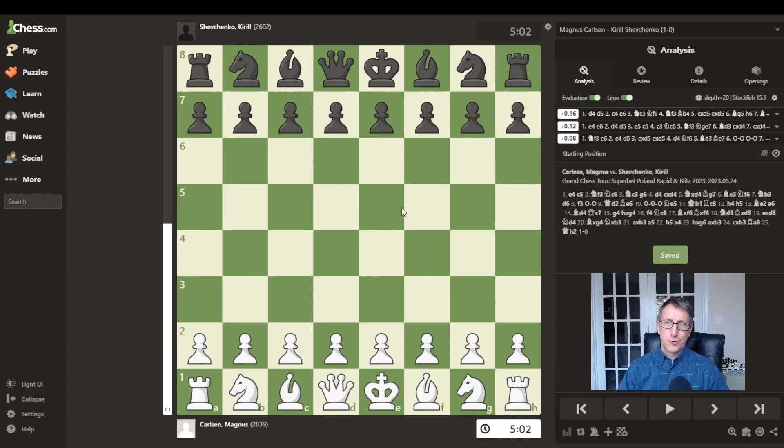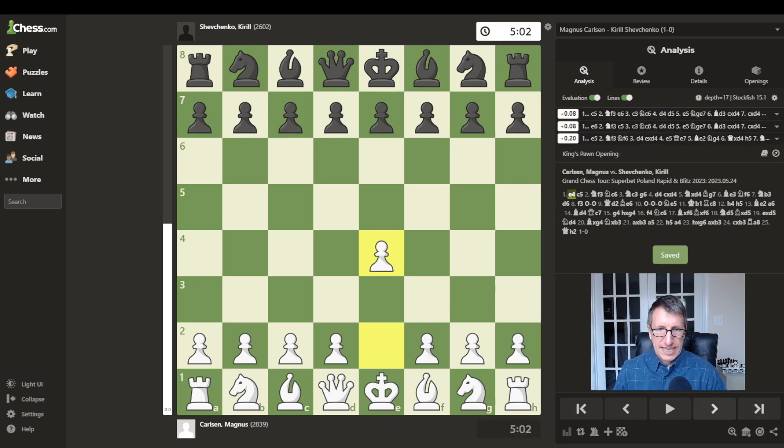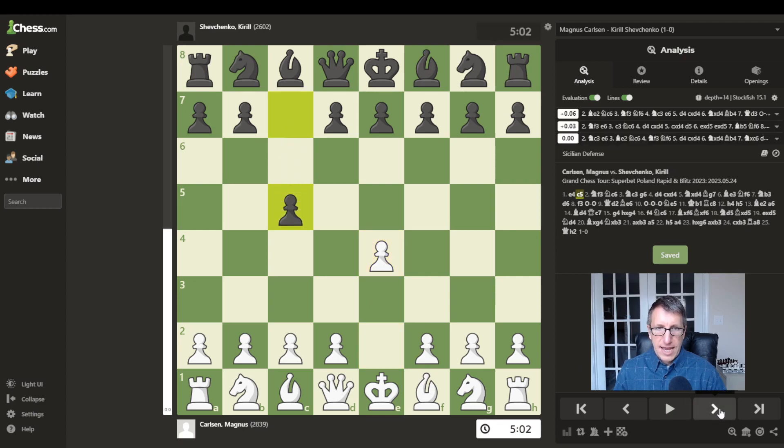Hello, everyone. It is a great day for some chess. Today we have episode four of this chess blowout series, and this episode features Magnus Carlsen playing Kirill Shevchenko. I hope I pronounced that correctly. And this is a blitz game, so five minutes on the clock here, and it looks like maybe a two second increment after each move. This game was played in 2023, and Magnus Carlsen begins with e4. And c5 is the response, the Sicilian defense.